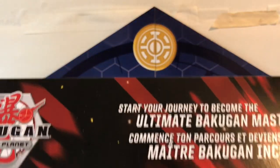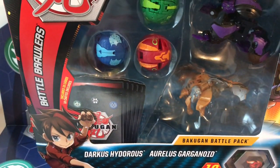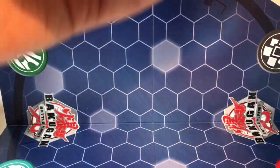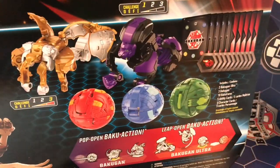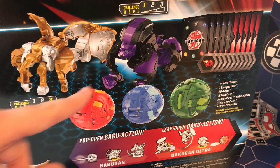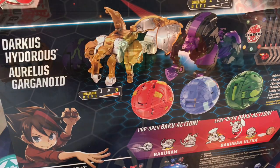On the top it says 'become the ultimate Bakugan master.' You can see 10 Baku cores because you get 2 for each Bakugan. Obviously you get the main cast on each side, and on the back you have some really cool photos of the 3 core Bakugan closed up and then the 2 Ultras — the Oralus Garganoid and Darkus Hydorus Ultra. I'm just going to bust this thing out of the package and I'll be right back.